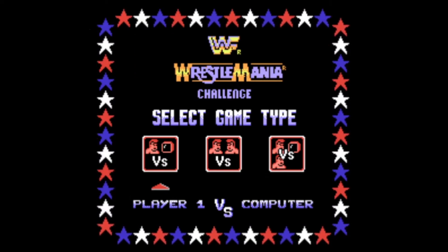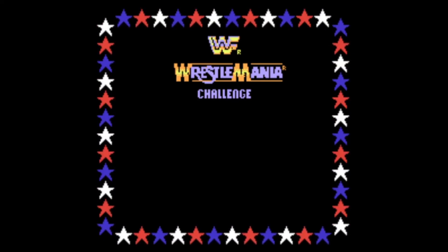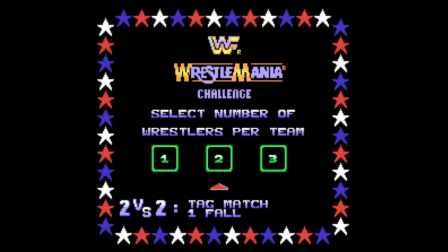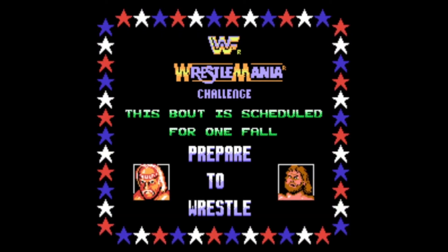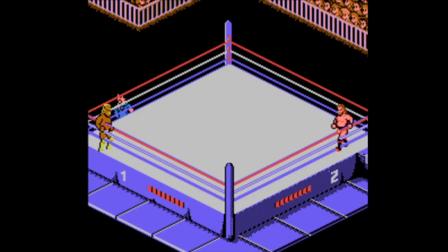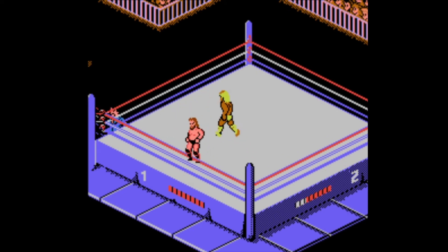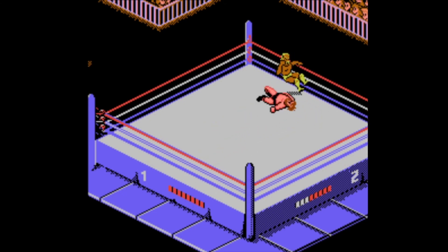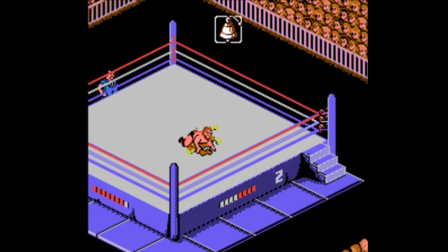Let me show you another one-player mode. I'll pick Hulk Hogan and do a tag team match, so I've got to pick a partner. We'll go back to our WrestleFest game — remember we used Hogan and Bossman in one of our first videos? So I'm going to use Hogan and Bossman. They're pitting me against Andre and Hacksaw Jim Duggan. Wrestlemania Challenge actually gave the wrestlers different moves. Even though it's a very limited move set, each wrestler has their own unique moves for the most part.